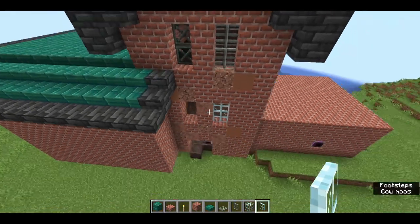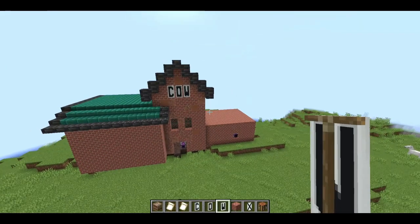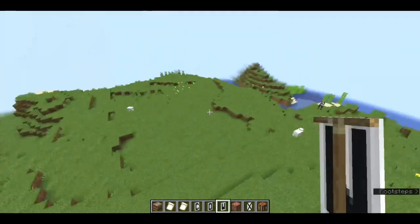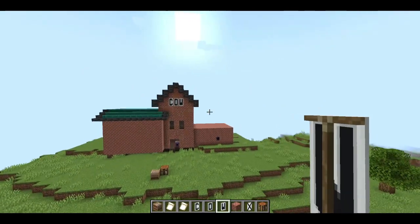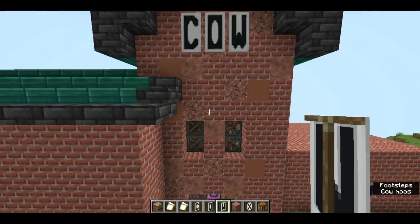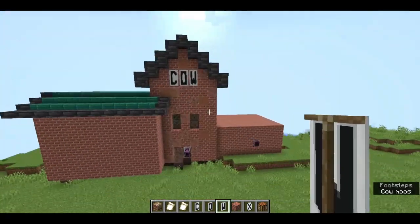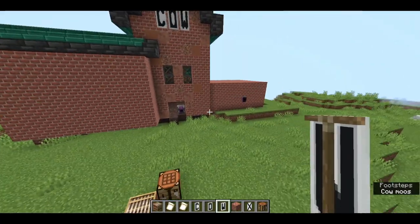It took me ages but I finally did the windows, and I put the word 'COW' at the top so if you're looking at all of my factories you can tell which one is the cow one. I decided to go with the copycat windows because I think they look the best - you can see through them quite well and they're not as blindingly white as before. I know it's a bit silly since I just added white banners, but I think it's really cool.